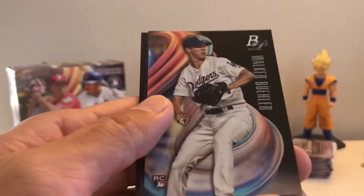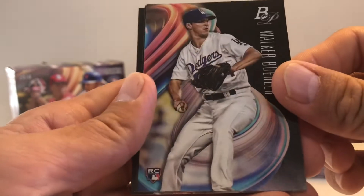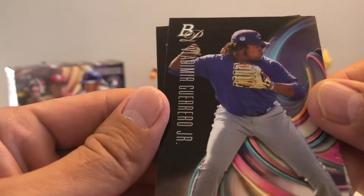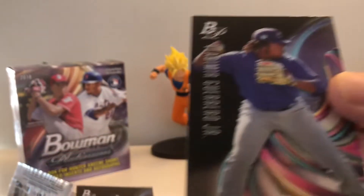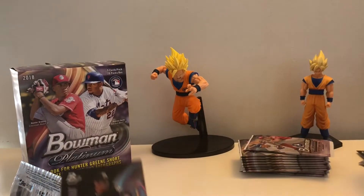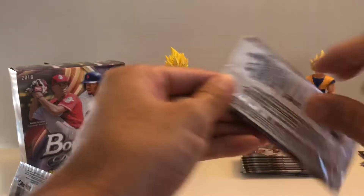We'll see if the Dodgers can take it today. Next pack: Rosario, and we got Guerrero Junior! That's one of the cards I wanted — nice! Not numbered. Also George Guzman in there.